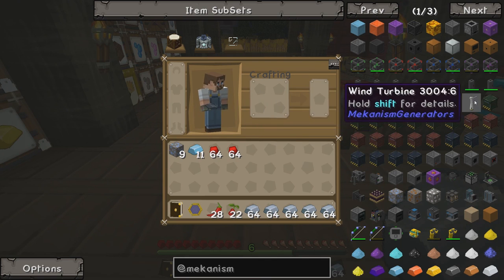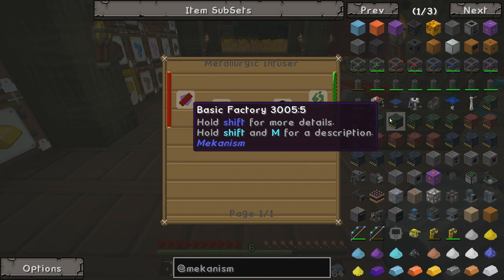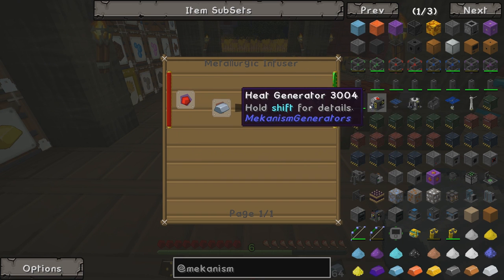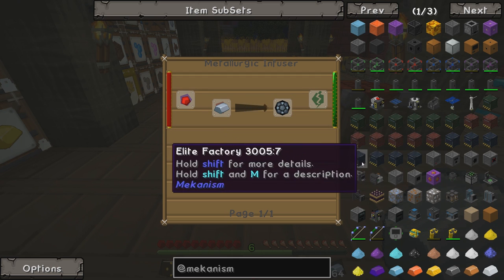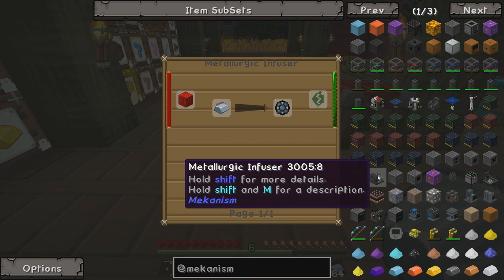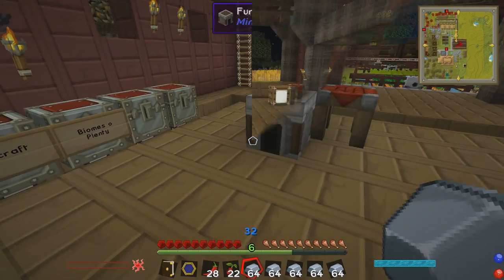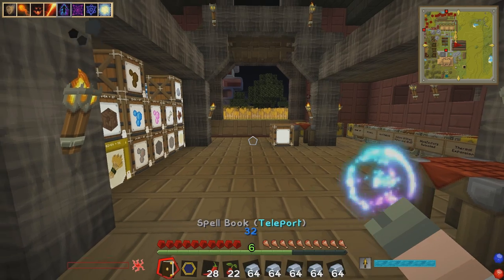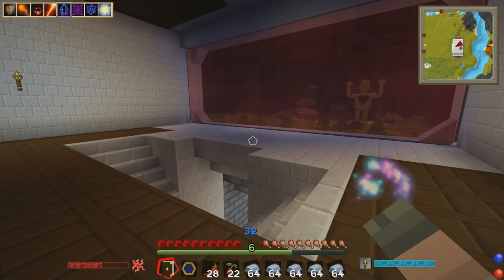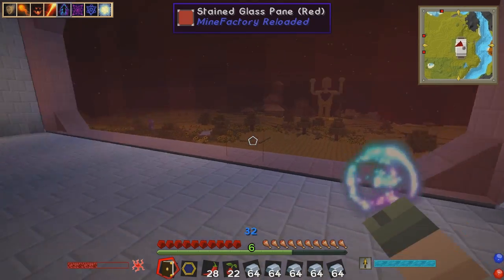You use a Metallurgic Infuser - that's a Mekanism thing. Looking at the recipe: Enrichment Chamber, Compressor, Combiner, Crusher, Metallurgic Infuser. To make one you need an Osmium Ingot, some iron, and some furnaces. Now it's time to head back to the Chilly Wow Tower. So right-click - whoosh - straight back here. This teleport spell is so cool, so powerful.